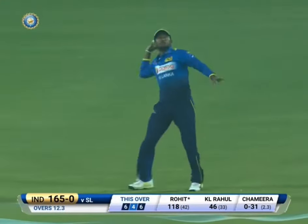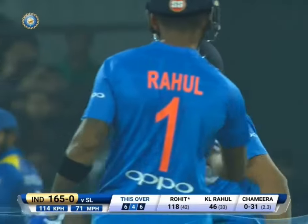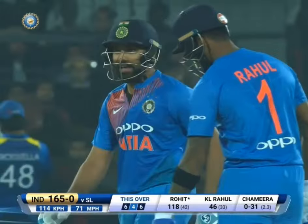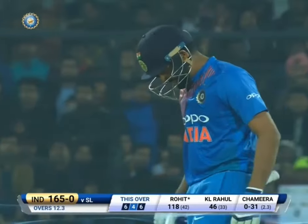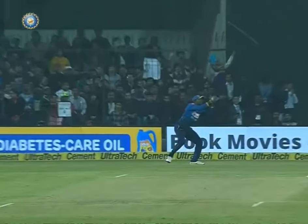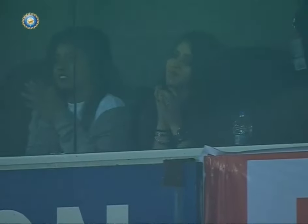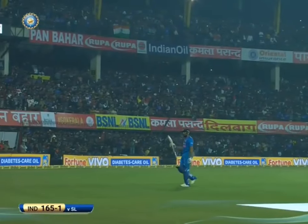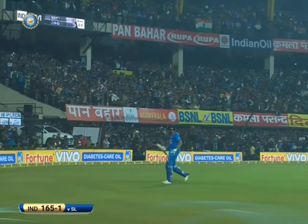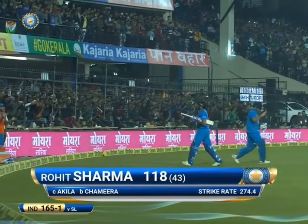Going — he's trying to use the pace. Dushmanta Chamira has come up with a slow one and that's got him: 118. He makes the walk back, but he's thrilled everyone here. A real show for fans. The moment we started talking about the double hundred, he's gone. Incredible innings — just got him for 118 off a few balls.